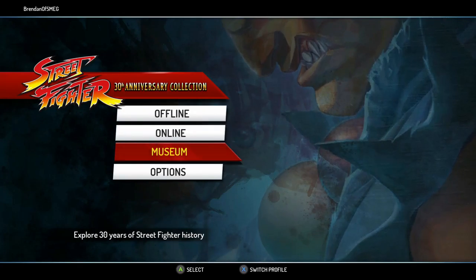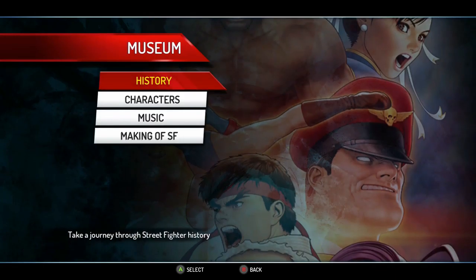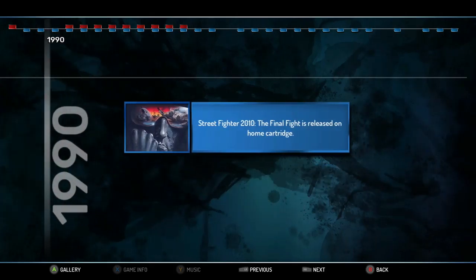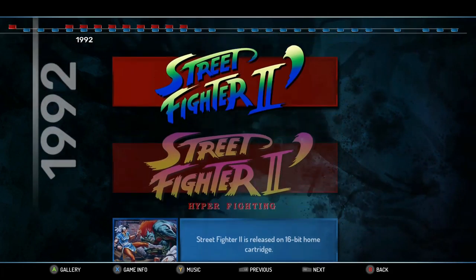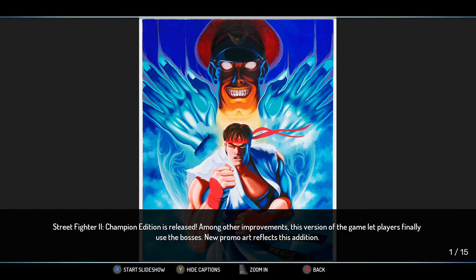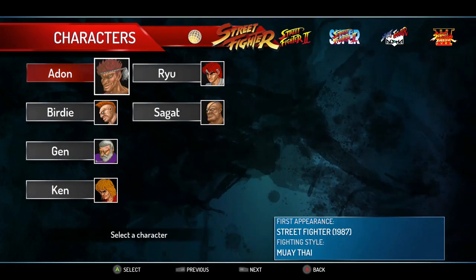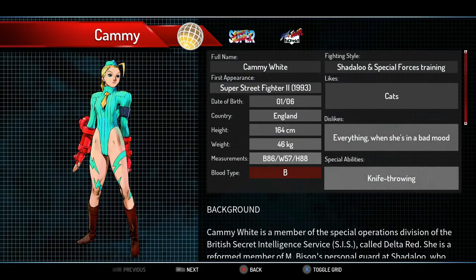The museum mode is where all the meat of the disc lies. The history section is a year-by-year breakdown of the entire Street Fighter series, from the beginning right up to the end of Third Strike. It is meticulous — it gives every single release of every single version of the game. The next section is characters, where you can check out profiles for every single character from every single game, with all details about them.